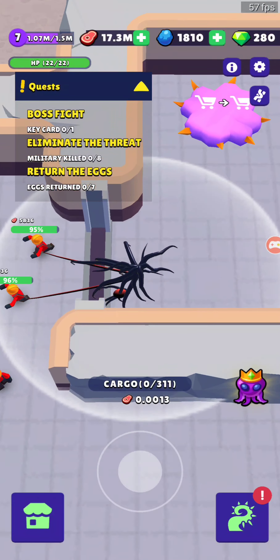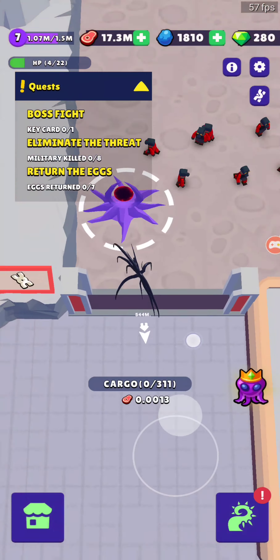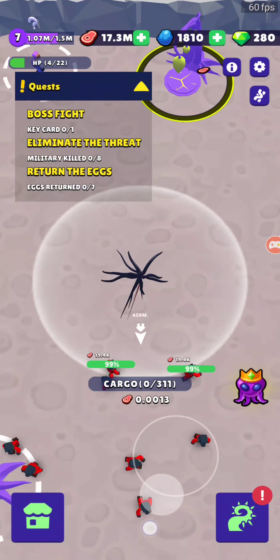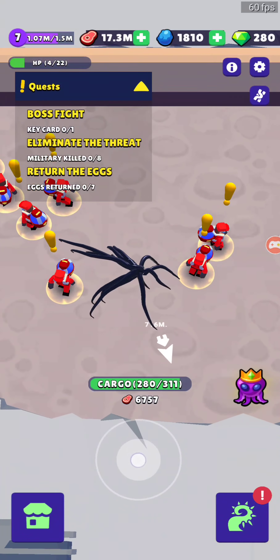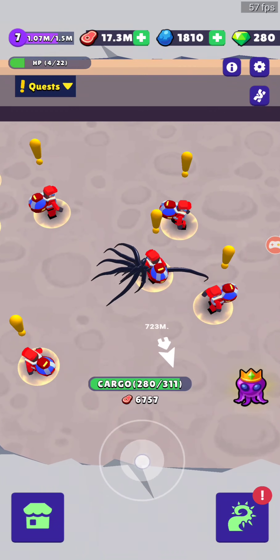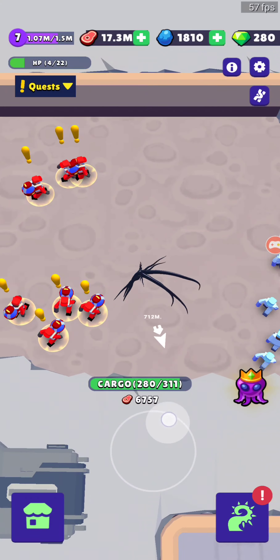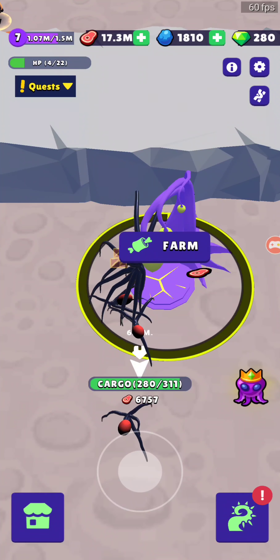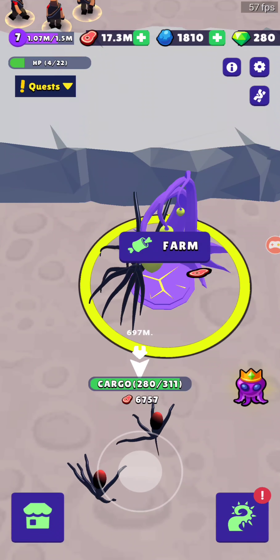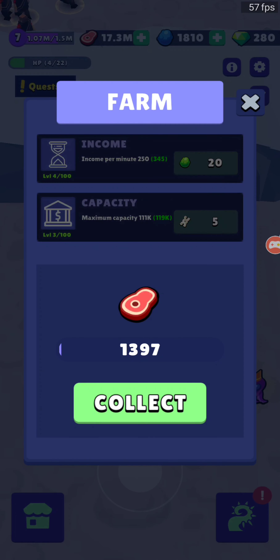What's next? Boss fight — eliminate the threat and return eggs. So I need to get over there. Let's just keep running. Don't stop eating! I need to get over here somehow. I'm there but I'm not able to eat anything because my cargo is full. There's quite a glitch here where my carriers come to pick up my load but my cargo doesn't drop.